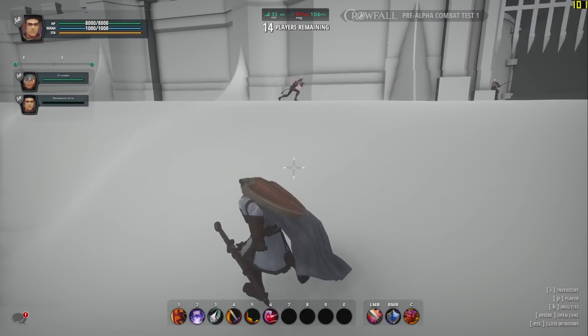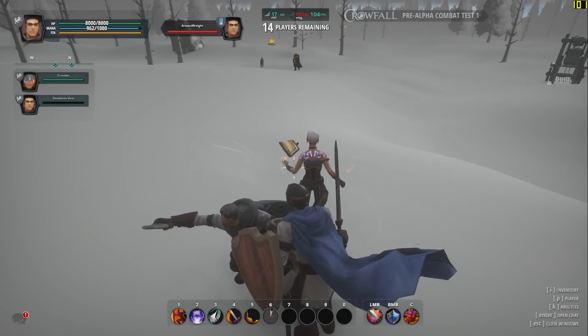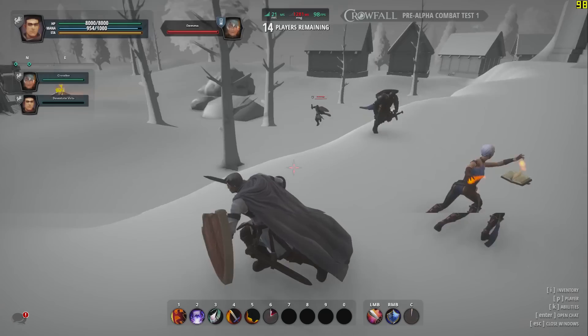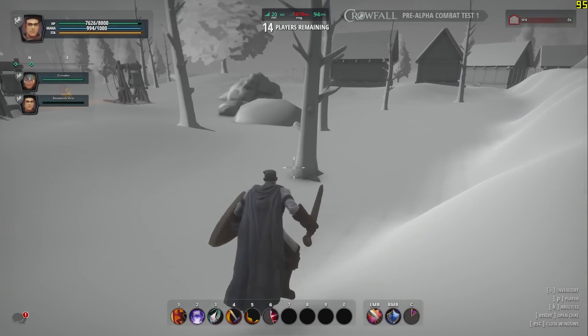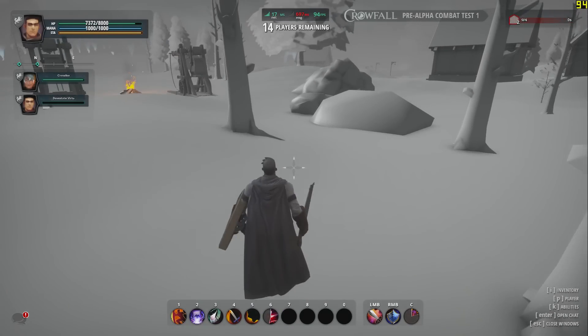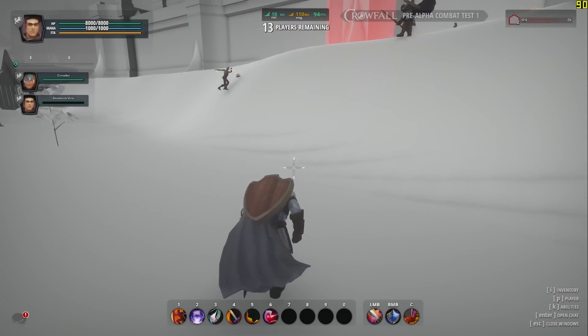The servers were a bit wonky during this playtest, and I go to grip this Confessor, and it just doesn't go off. And then it finally goes off, and I grip the knight backwards. And then this knight is going to slide over to me and stun me with a two-hit combo, even though he didn't do the first part on my screen. Welcome to the Pre-Alpha, gentlemen. I thought that was pretty funny, so I figured I'd include it.